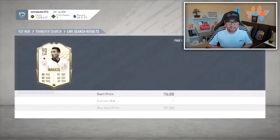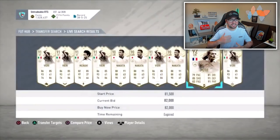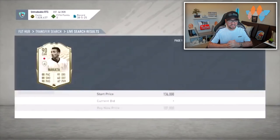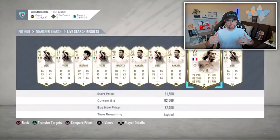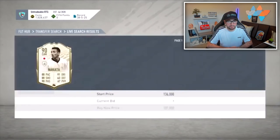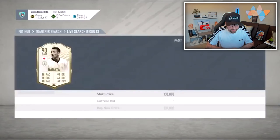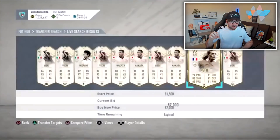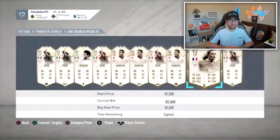For this next snipe we're going back into Prime Icon Moments sniping. This one was sent in by McDudrey on PlayStation using the compare price method. With that method you don't generally tend to see items load in directly on the one-hour mark — normally you load in one to two seconds late. Unfortunately, by the time McDudrey switched over to the min price, the item had been on the market for over three seconds. So even though he performed the mechanics correctly, he was unable to get Emmanuel Petit's Prime Icon Moments 92-rated card for 82,000 coins — which on PlayStation is worth around 600,000 coins. That really would have been an incredible snipe.